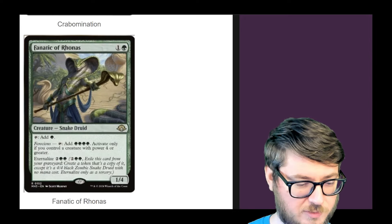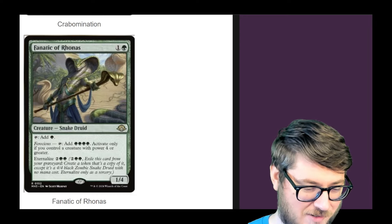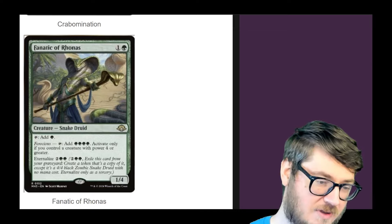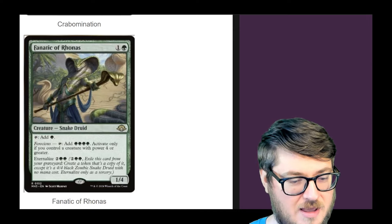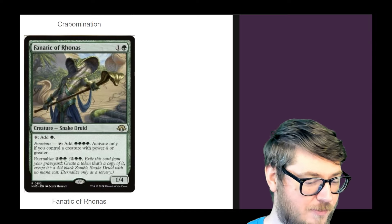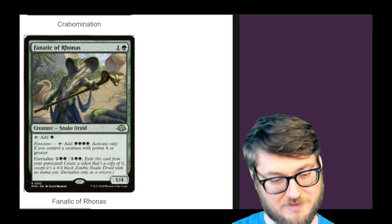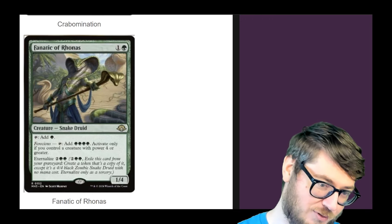Fnatic Avronis — two-mana dork with Ferocious, letting you tap for four if you have a creature of power four or greater, and it has Eternalize. I think the best two-drop mana dorks are Selvala and Tender Bloom, but once you go beyond producing one mana for one mana investment, you want some extra bonus effects. Adding four green is super good. I think this is going to be a nice mana dork staple that we'll have to play in the future.